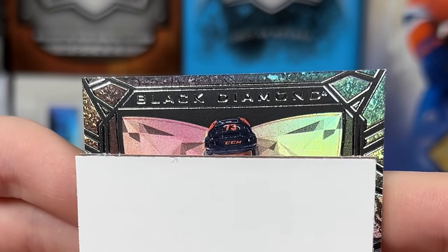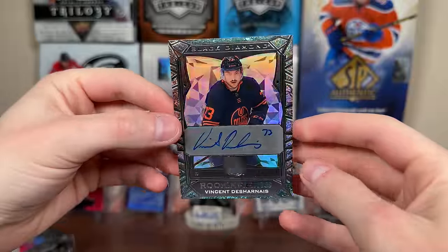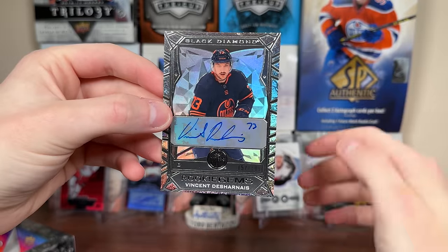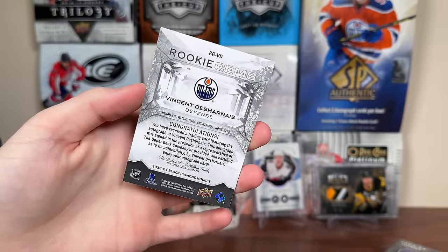What do we got here? Is this a rookie gems? It's Vinnie Deharnay — it's signed. Rookie Gems auto, 157 of 199. So this could be our box hit right here. Vincent Deharnay auto. He's a solid defenseman, well-liked in Edmonton. So there you go — $500, and Vincent Deharnay is our box hit. High-end product, by the way.